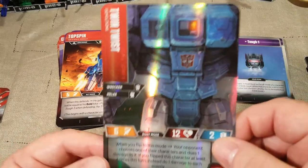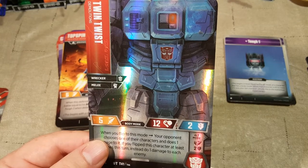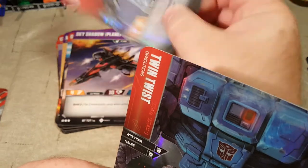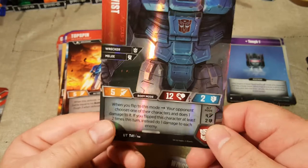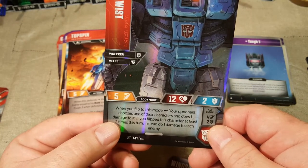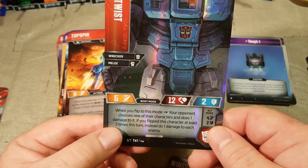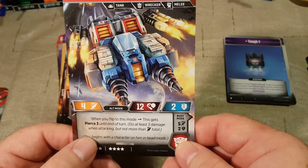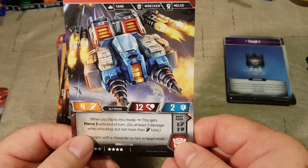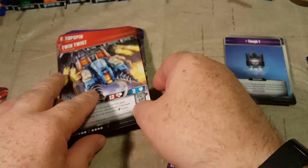And then Twin Twist, Top Spin's buddy. I used to have either Top Spin or Twin Twist as originals — they were not Titan Masters or Headmasters when I was a kid. He's one of the Wreckers — Top Spin and Twin Twist are both Wreckers. When you flip to this mode, your opponent chooses one of your characters and does one damage to it. If you've flipped this character at least two times this turn, instead do one damage to each enemy. His alt mode gives Pierce 3 until end of turn — do at least 3 damage when attacking but not more than attack total.